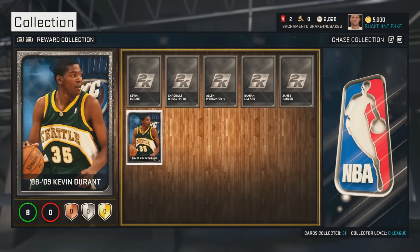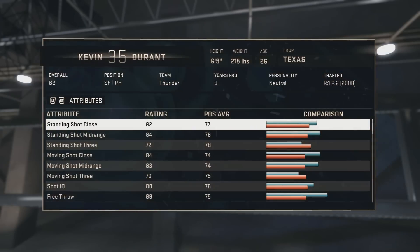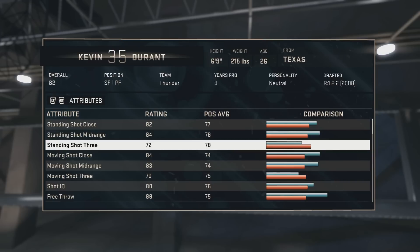Everyone's going to be using this card. It only comes with eight contracts, so you're going to have to add some contracts to it. But it is in the reward collection, along with what looks like a diamond Shaq and a whole bunch of other diamonds. Oh my goodness, man. I'm wicked excited for my team.